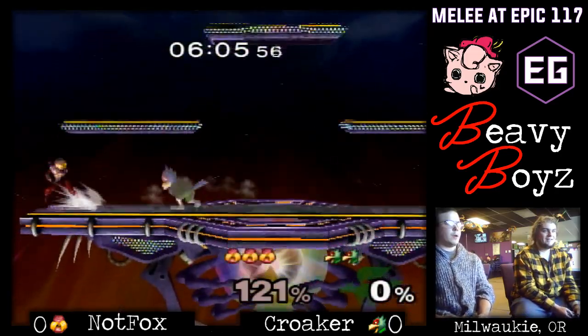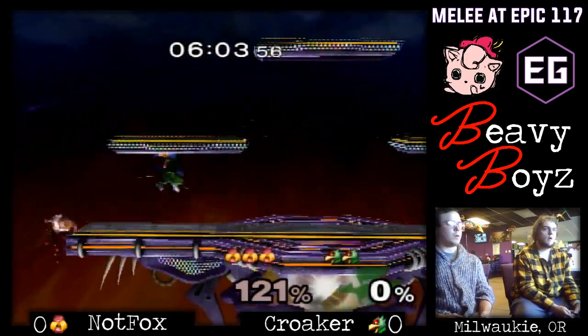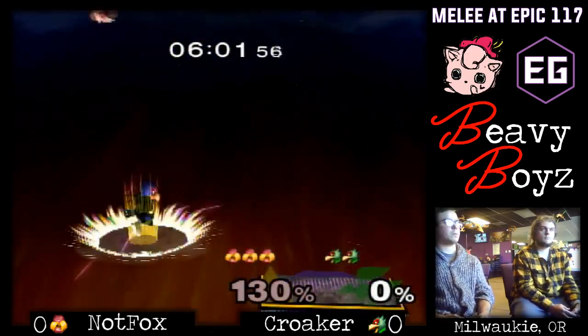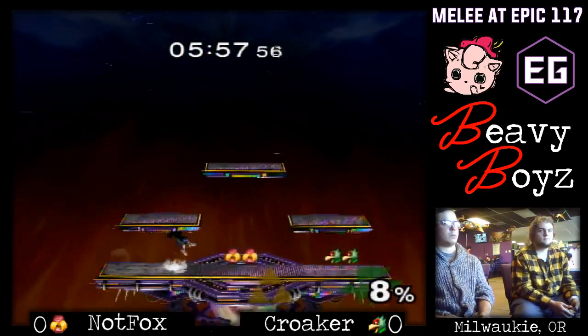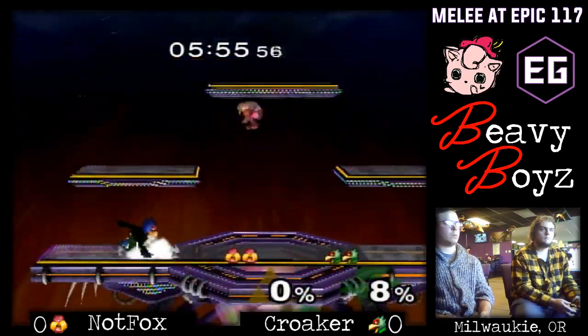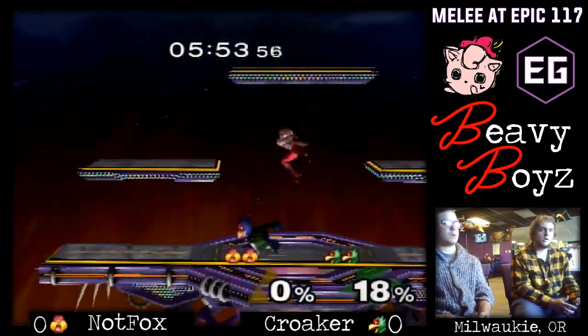Just straight up run off there. Kroker looks like he was a little bit antsy to close it out by going for that forward smash. He ended up finding a cool up-tilt setup — I thought that was almost guaranteed by the time you get that position. Nothing you could really do.